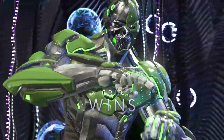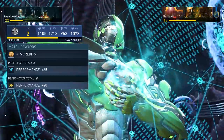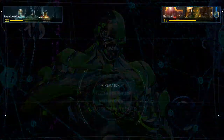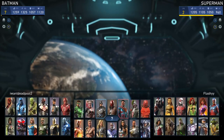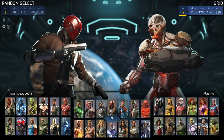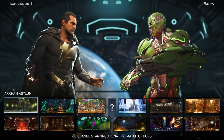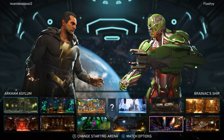I forget what the score is, I'm just having a ton of fun playing Grid. If this guy wants to keep running the matches we'll just keep going. He decided to go to select new fighter — I always forget you have to pick your character again. Let's get some Grid going, I want to unlock a bunch of Cyborg stuff because I feel like the character is awesome. He picked Black Adam — let's go!